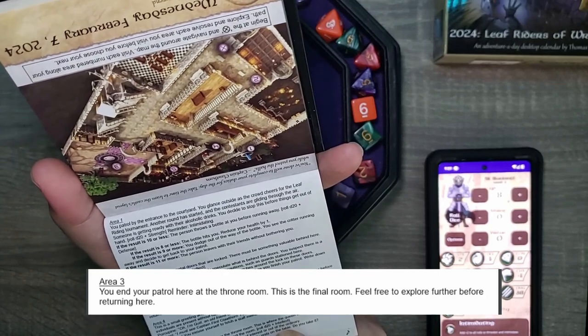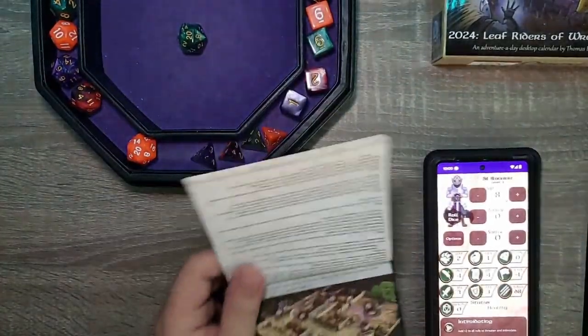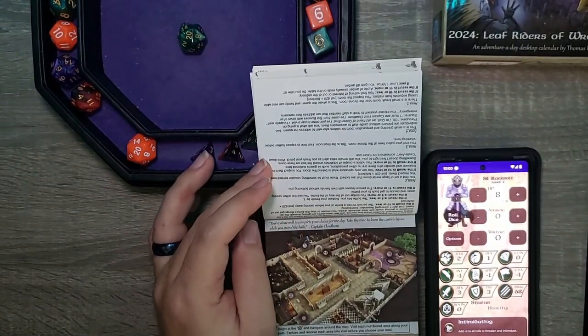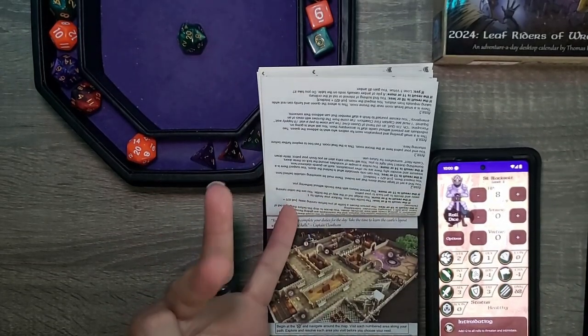Area 3. You end your patrol here at the throne room. This is the final room — feel free to explore before returning here. That will be it for today, Wednesday. Syl is getting her bearings around the castle. We've met Quill, we've met Tack, we've met Cora, and we possibly could have met Merrick.